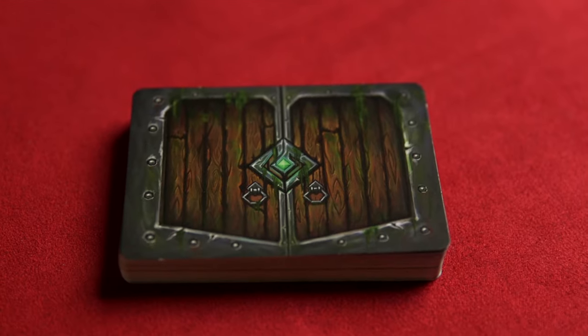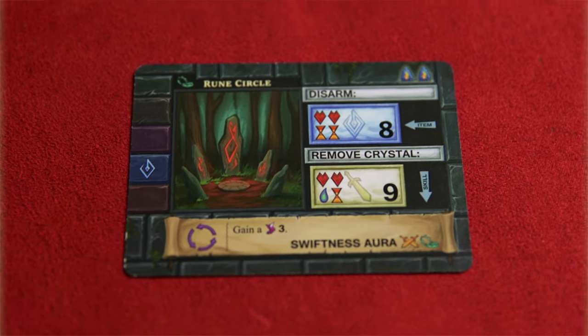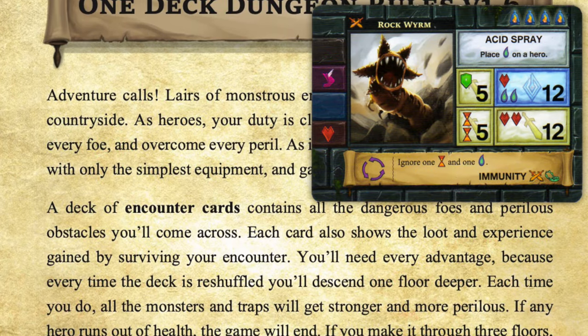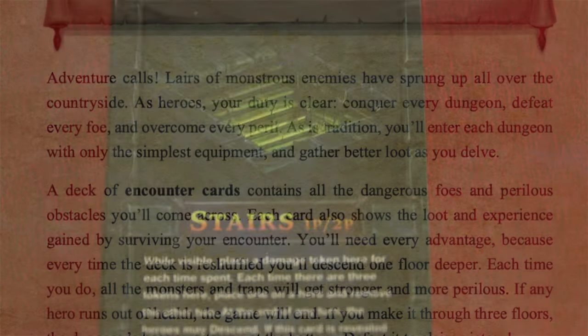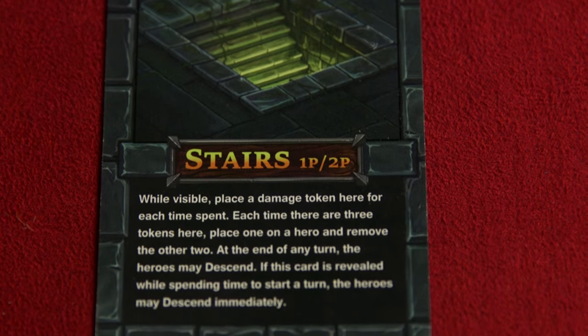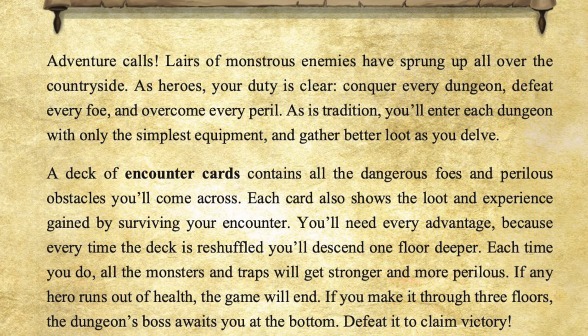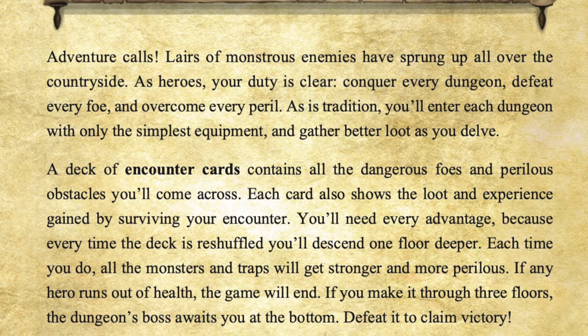A deck of encounter cards contains all the dangerous foes and perilous obstacles you'll come across. Each card also shows the loot and experience gained by surviving your encounter. You'll need every advantage, because every time the deck is reshuffled, you'll descend one floor deeper. Each time you do, all the monsters and traps get stronger. If any hero runs out of health, the game ends. If you make it through three floors, the dungeon's boss awaits — defeat it to claim victory!